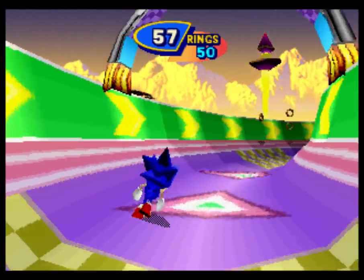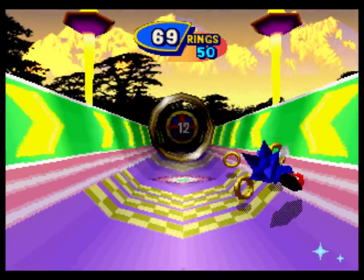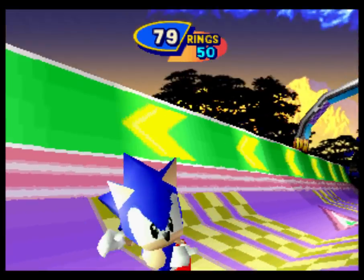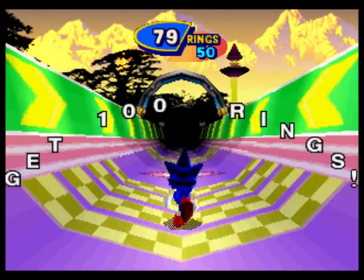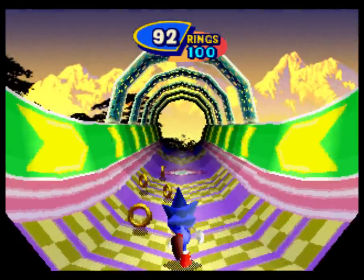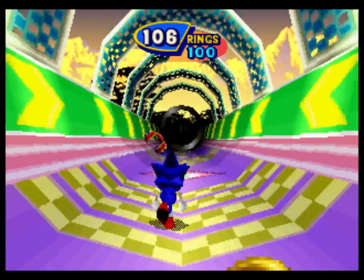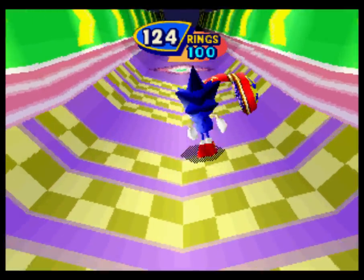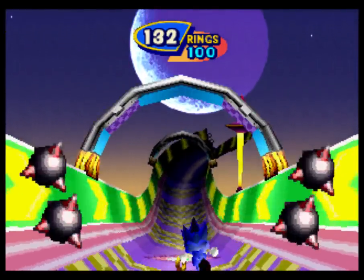There doesn't seem to be any differentiator between Knuckles rooms and Tails rooms - they're all just this abstract hell tunnel place. It's not one in heaven, one in hell - it's all in hell this time. Just slowly bopping from one place to another. Look at that camera, Sonic. Look at the mountains and just kind of shuffle forward.